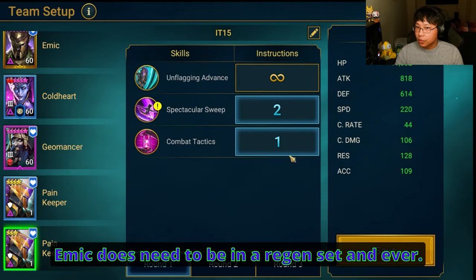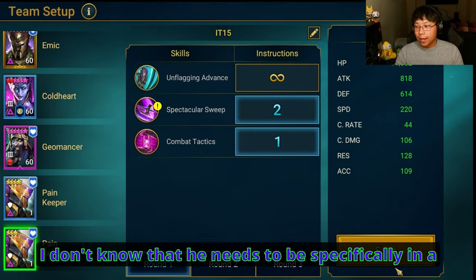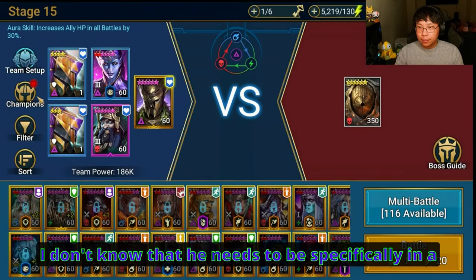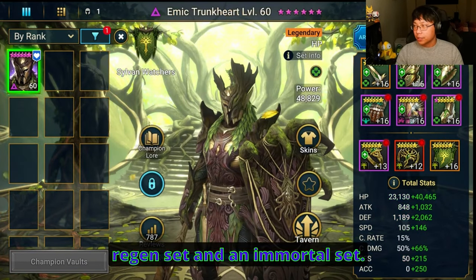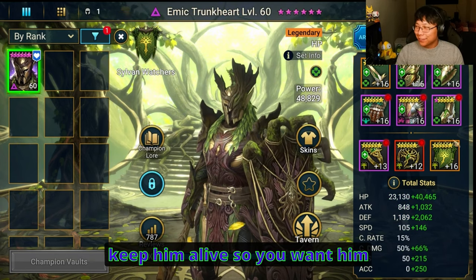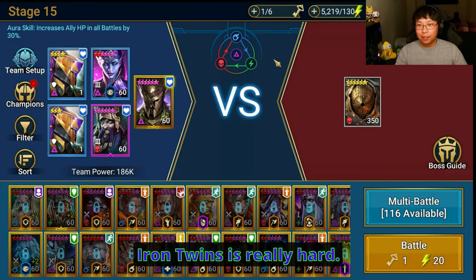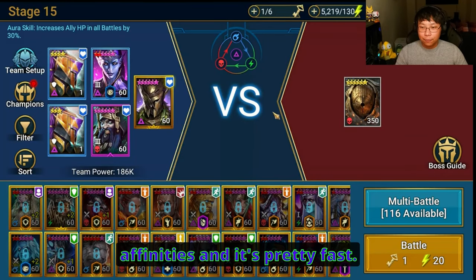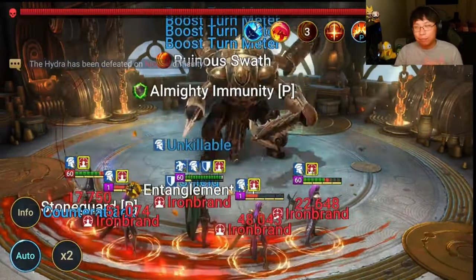Emic does need to be in a regen set. I'm not sure he specifically needs an immortal set — he seems fine without it — but I think a regen set helps keep him alive. You want him to survive as much as possible. Iron Twins is really hard, but again this works for all affinities and it's pretty fast. Have a good day, have a good life. Peace.